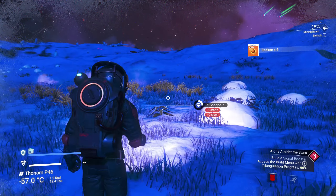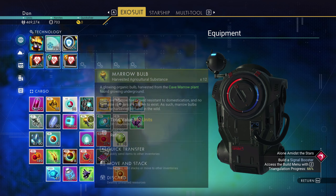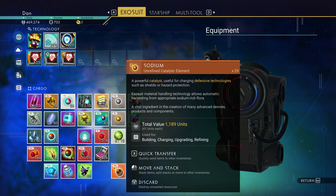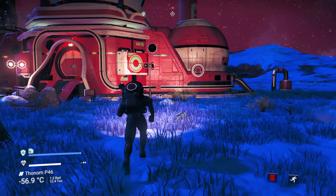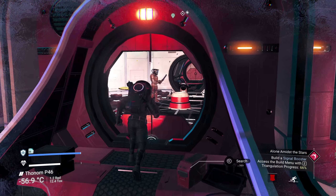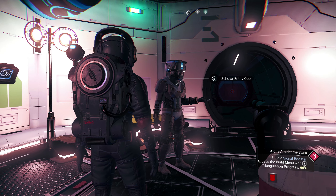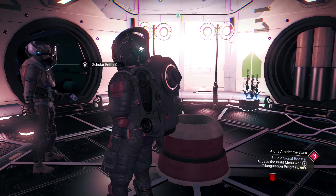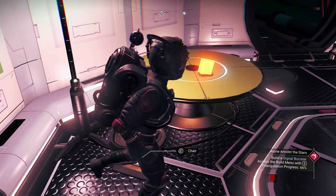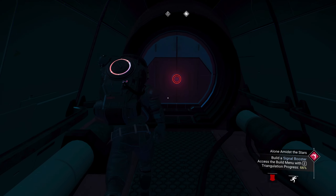Now, use a signal booster. I would use a signal booster to have the space — let's just have a look in here, see if there's anything. Oh, hey buddy — scholar entity. I'm here to see if I can increase my inventory size. You don't happen to have a way of doing that, do you? An Atlas Pass required.